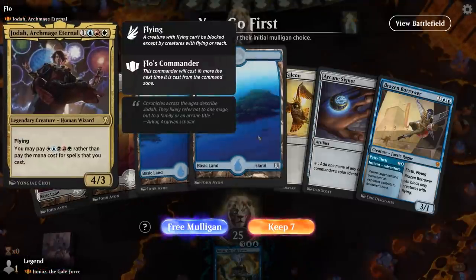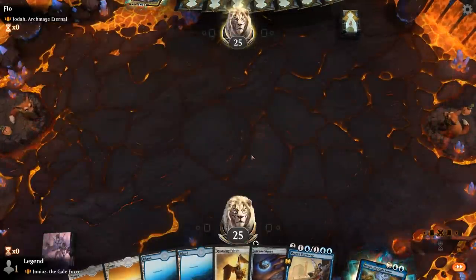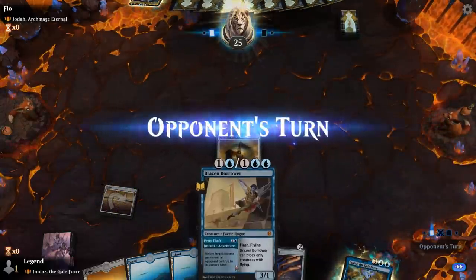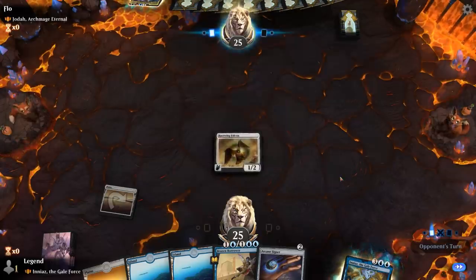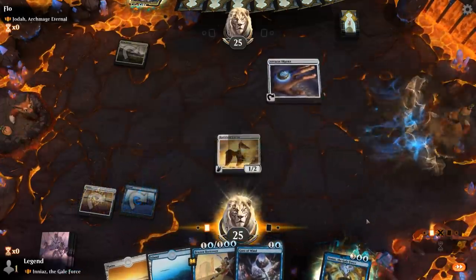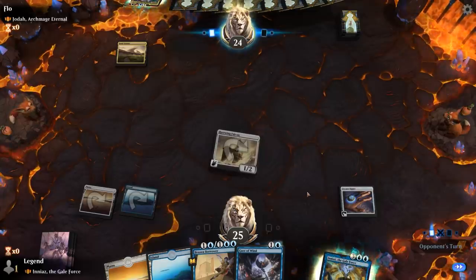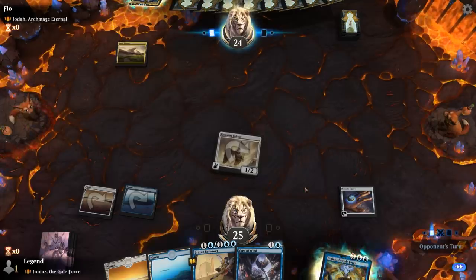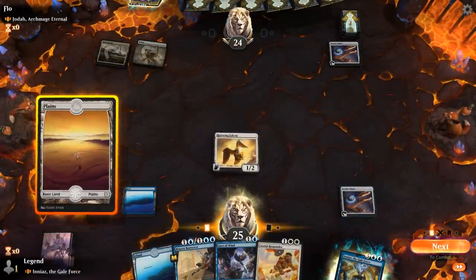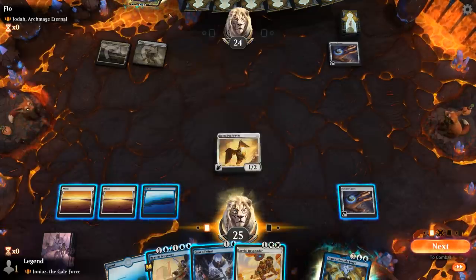Alright, we're on the play, facing a Jodah five-color deck. Our hand is okay — a bit land heavy, hopefully we don't draw any more, and we'll pick up some token makers that make flyers to help enable Ineas. Being able to bounce Jodah and set them back for a turn could be very useful. More bounce spells — probably just Signet for now. Opponent's got their own Signet. Playing Aerial Responder might not be the worst idea, and then keep the bounce spells to bounce whatever they ramp into, like maybe a Jodah next turn.